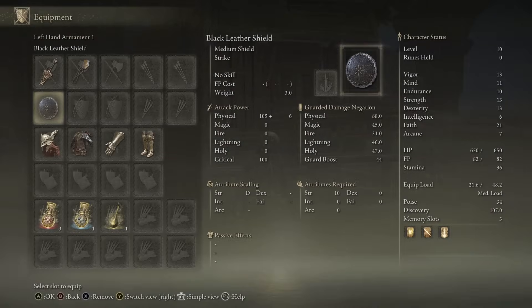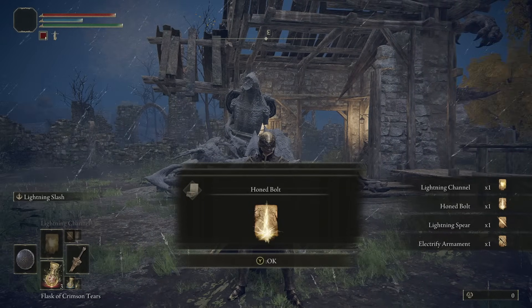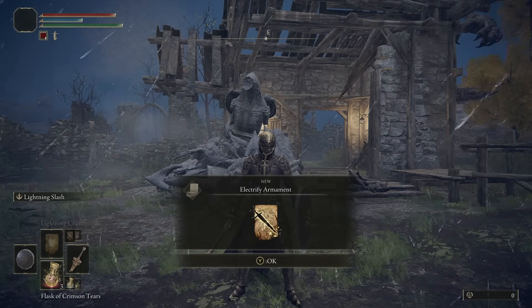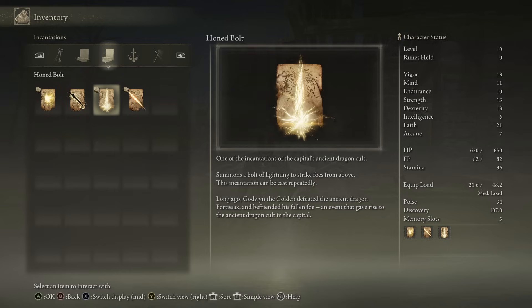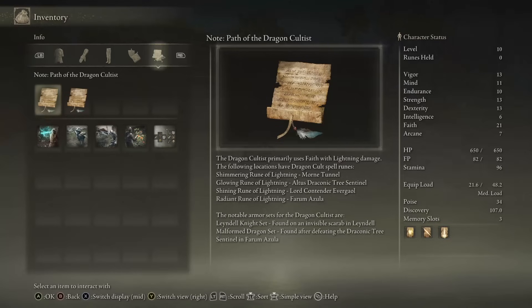We have a shield here. Our starting spells are Lightning Channel, Honed Bolt, Lightning Spear, and Electrify Armament — releases a short-range burst of lightning from your hand, hold to continue the effect. Then there's a spell that summons a bolt of lightning to strike foes from above, and Lightning Spear which is just a small projectile.